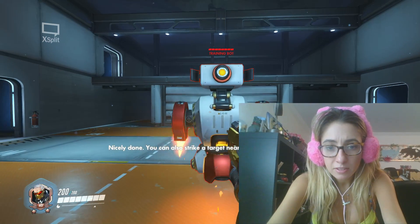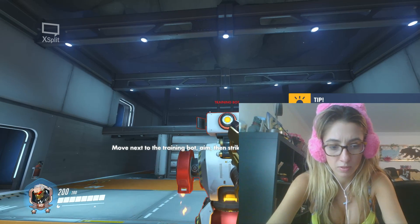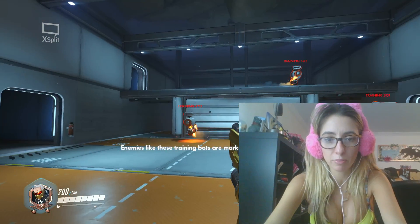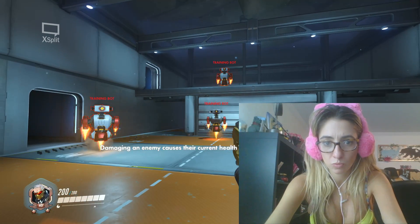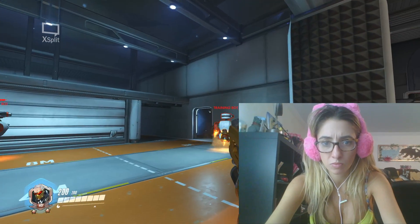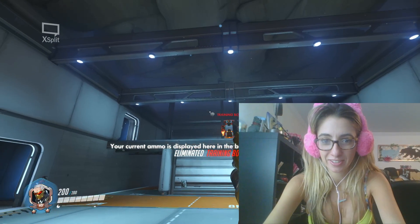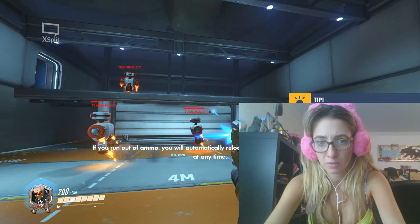Fire through the crosshairs in the middle of your screen. Move them over to a training bot, then fire. Nicely done. You can also strike a target near you with a melee attack. Move next to the training bot, then strike it. The enemies in the field may be a little harder to hit. Most weapons have a limited amount of ammo. If you run out of ammo, you will automatically reload, or you can manually reload at any time.